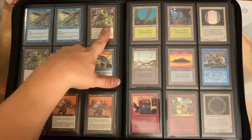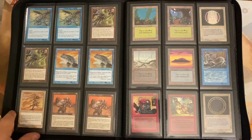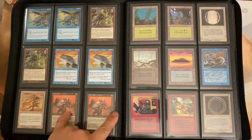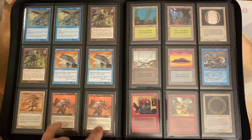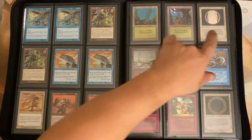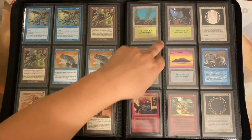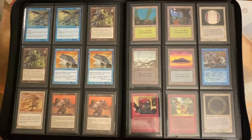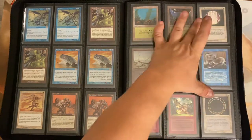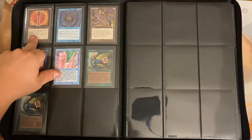I have some more Fallen Empires Reserve List cards, some Urza Saga Reserve List — the Centaurs, some Zephids, some Lotus Blossoms, a couple Great Whales, my Herald of Serra — gorgeous card — a couple Karn Silver Golems, which I really appreciate. Then my Alpha cards, and you can really tell the difference in the corners between Alpha and Beta. The Earthbind is another Quinton Hoover art.